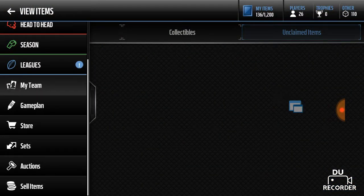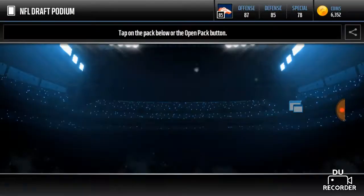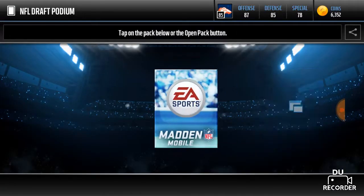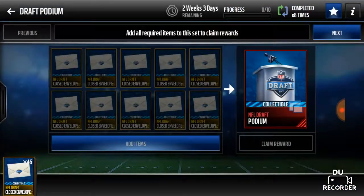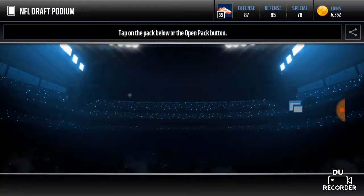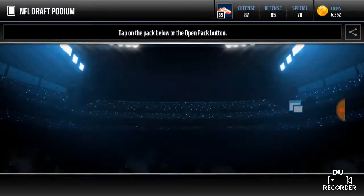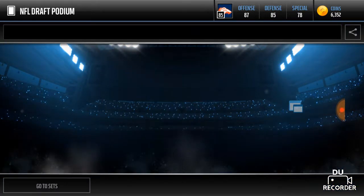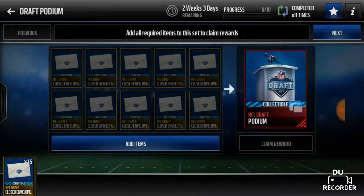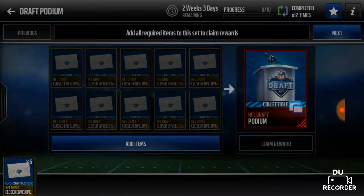Now let's go to the sets. I'm going to fill out all these I can. I can fill out five more after this - I think I'll be able to get it. So let's get all these podiums. Okay, we have three more after this, then two more. After we fill out this set, I'm going to claim that. We had seven packs and we had 14, so that's 21 and we're getting a lot more here, so we'll definitely have enough. Let's claim the last one real quick, and now let's see how much we have.